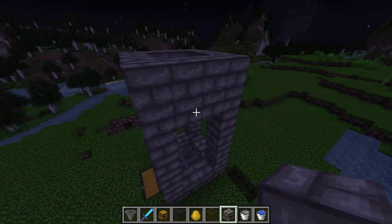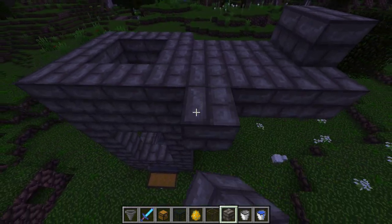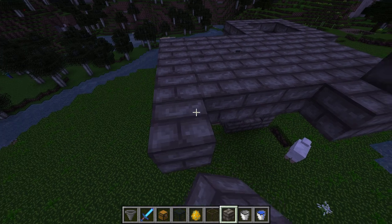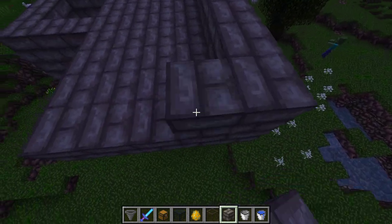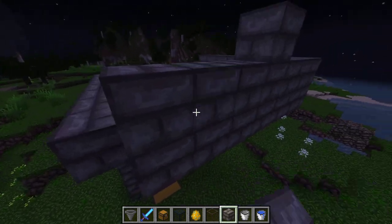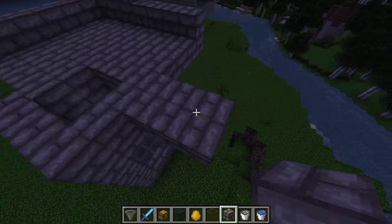So there's our tower. Then we do five blocks this way, only four long. You've got to build a platform for the water and add the wall. Just basically got to do this for every side — make sure it's even.